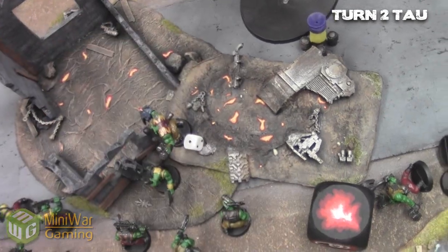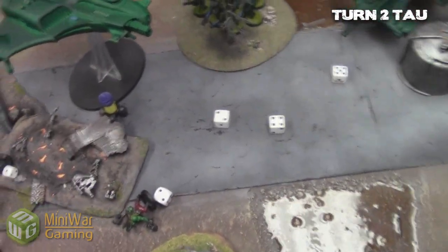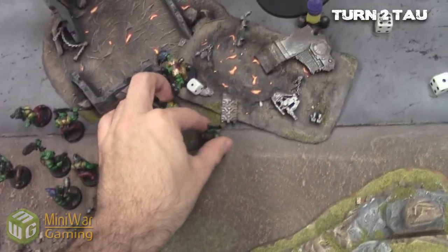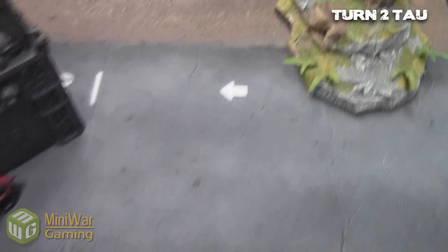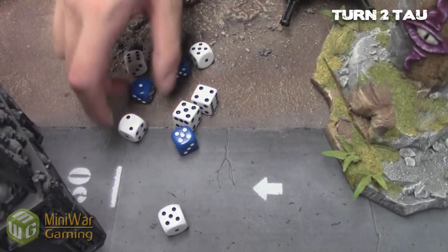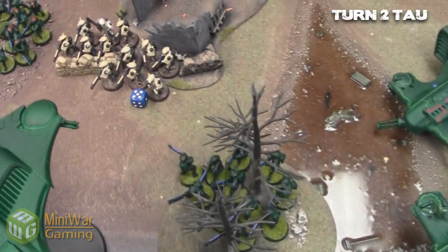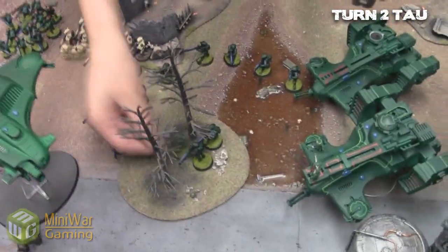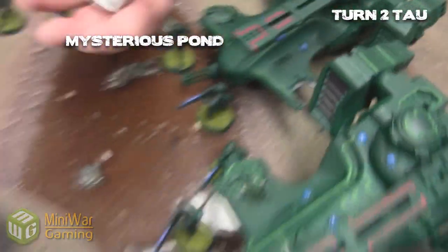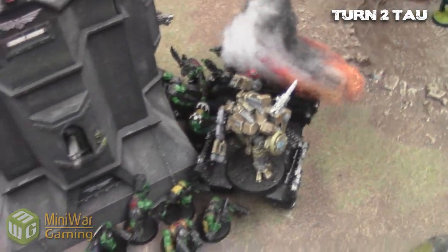The Nob manages to survive with one wound somehow. Then he shoots the other hammerhead shot directly on top of the Nob to make sure he dies — and he does, killing two other boys from the other squad. Some piddly shots at the other squad of boys surprisingly don't take out any. Fire warriors and an ion cannon with burst cannons from the other hammerhead wound a couple more, and with cover saves two more die.